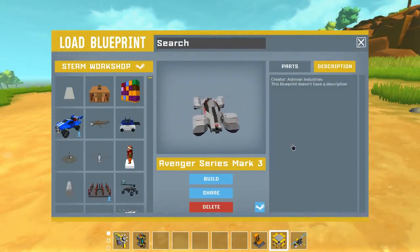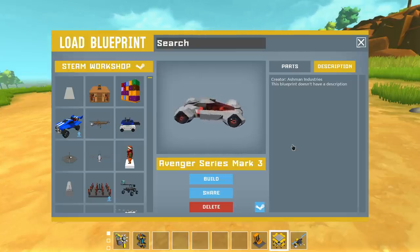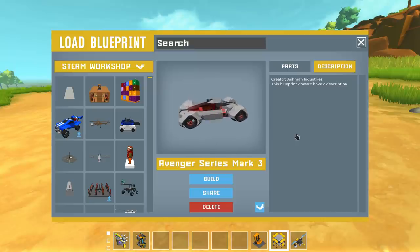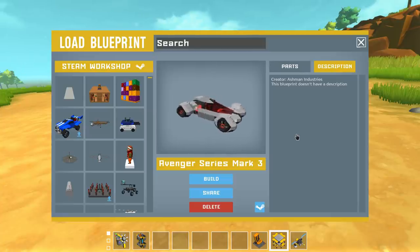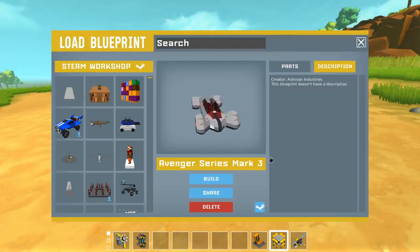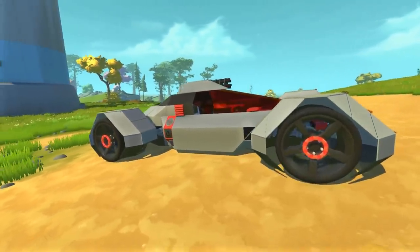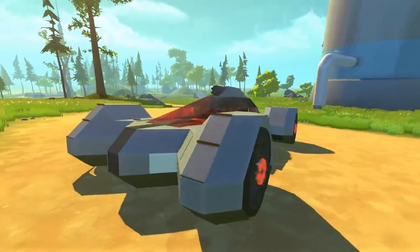Just so you guys know, that duck is the actual duck from the workshop — I subscribed and spawned it in from the actual workshop link. Next up we've got another really amazing creation: the Avenger Series Mark 3, a new version from Ashman Industries. Ashman is pretty much on the top of the shop every week and rightfully so — he makes amazing cars. Compared to his other cars, this one is a lot more minimalistic with more open space on either side and wheel wells that protrude out.